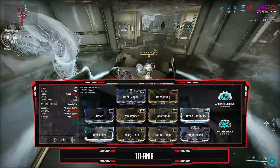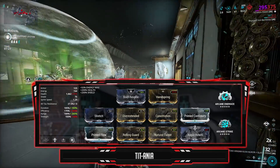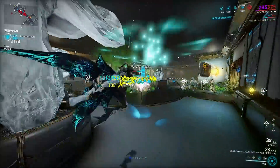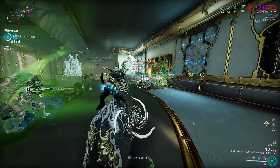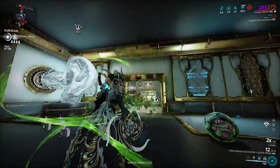Taking a look at the build: the usual range, duration, and utility mods for extra survivability and making her easy to use — as if she wasn't easy to begin with. We ignore power strength because it isn't needed, and because I removed her fourth ability for Resonator. I'm pretty sure you're getting tired of these insane CC setups so let's change up the pace.